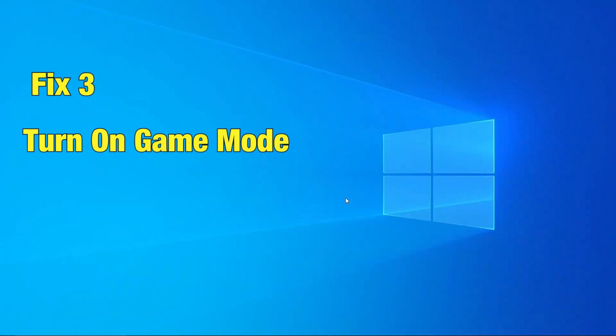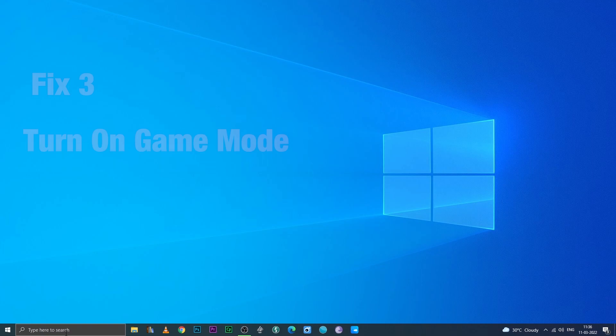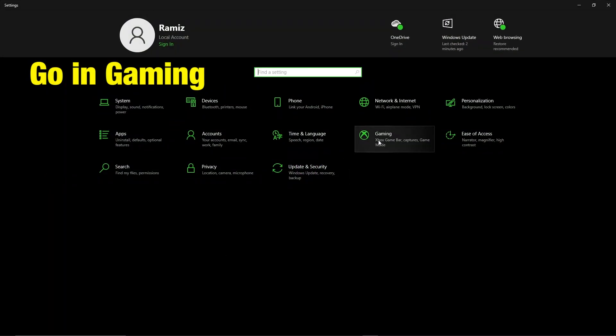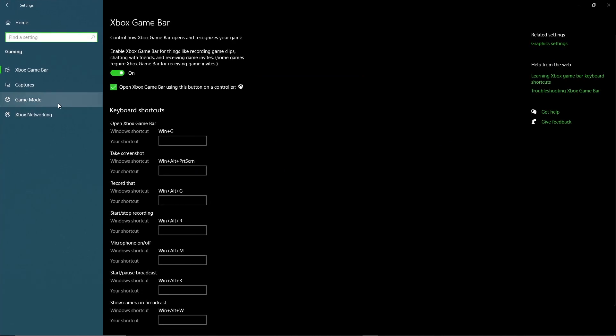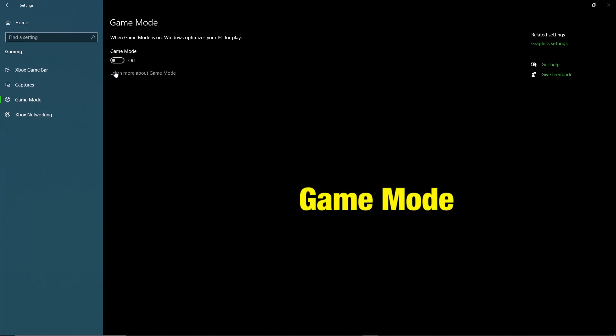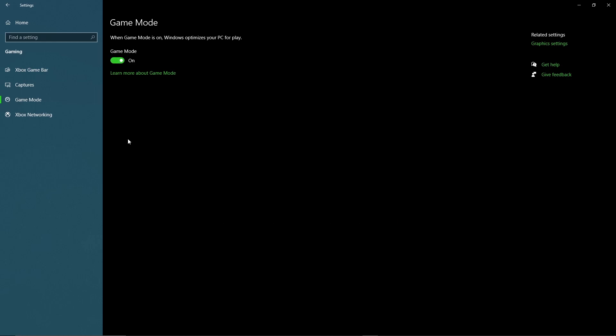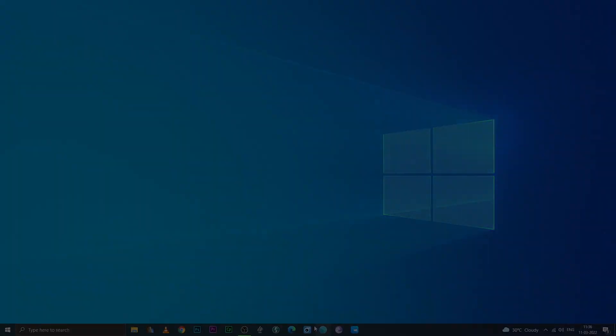Fix 3: Turn on Game Mode. Go into Settings, Gaming, Game Mode and turn on Game Mode. This might help you optimize the game and help you solve the issue of invisible enemies in the game.